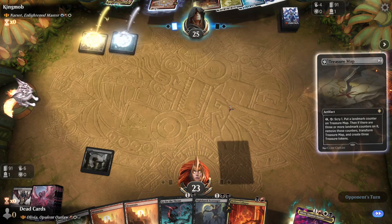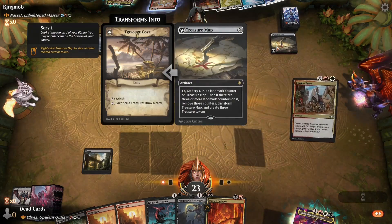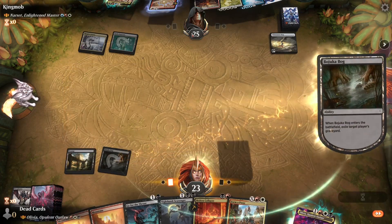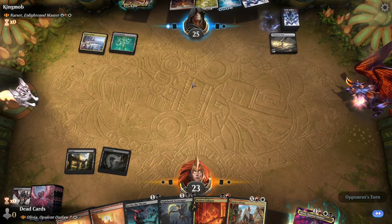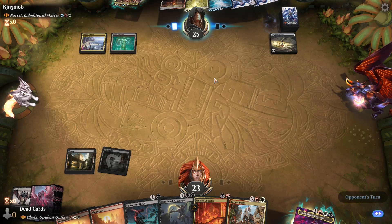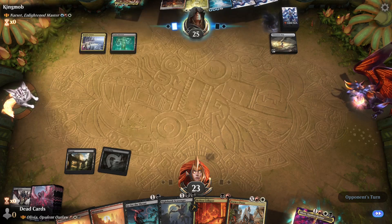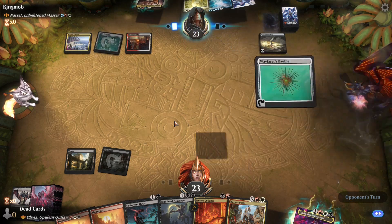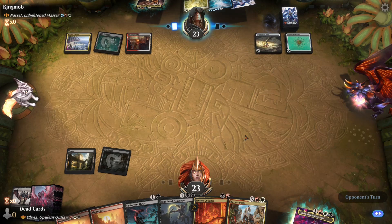I'm going to play the map. Get rid of that ridge — maybe that'll slow them down. Because once she's on the field I can't do crap basically. I have no way to get rid of hexproof currently. Crack the Bible.